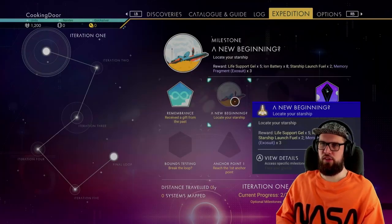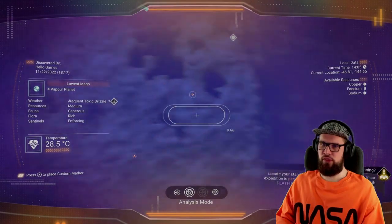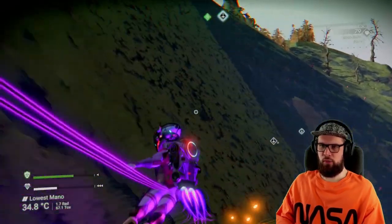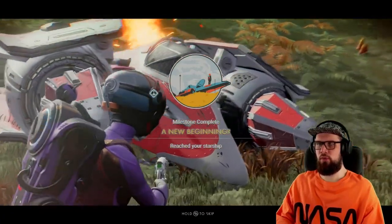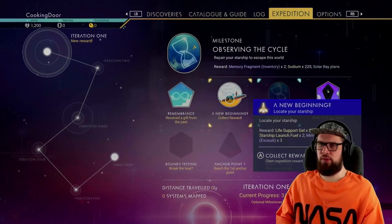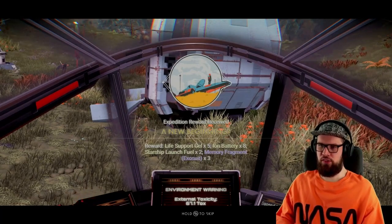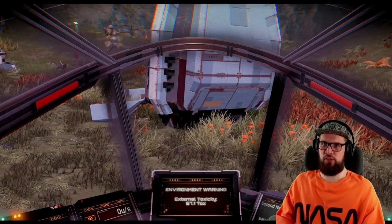Next, select the New Beginning milestone, which will require you to locate your starship. Use your analysis visor and look around the world until you see the icon for your starship. Once it's highlighted, make your way over there. Once you have reached your ship, the New Beginning milestone will be completed. Open the expeditions tab to collect the rewards: 5 life support gels, 8 iron batteries, 2 starship launch fuels, and 3 memory fragments for your exosuit.